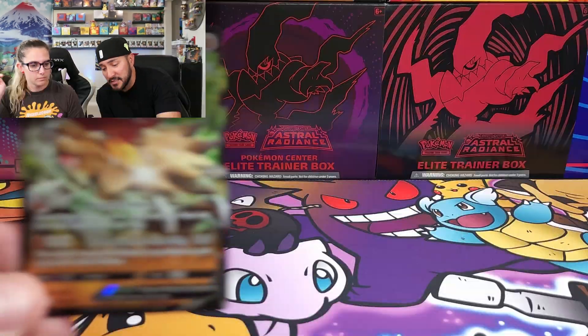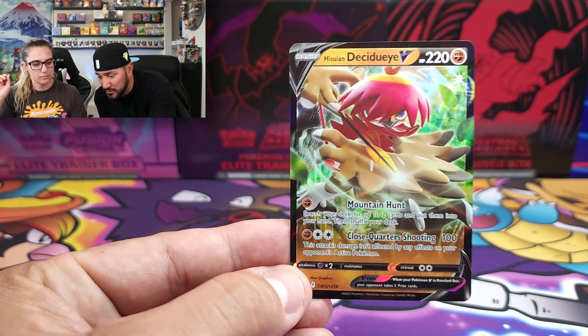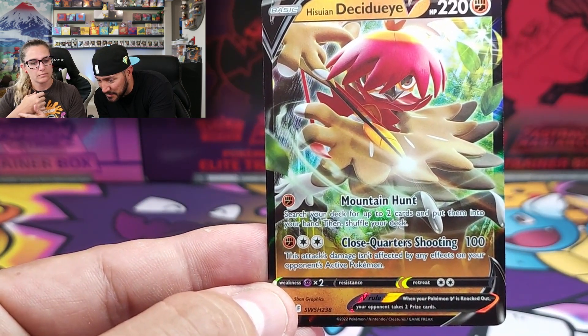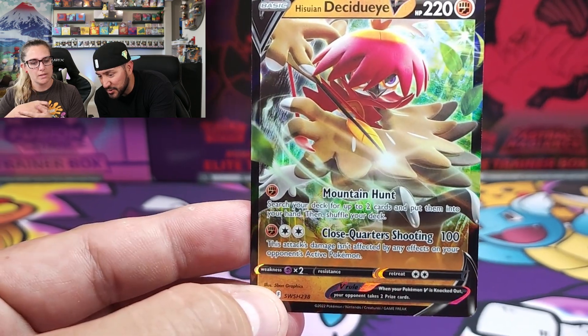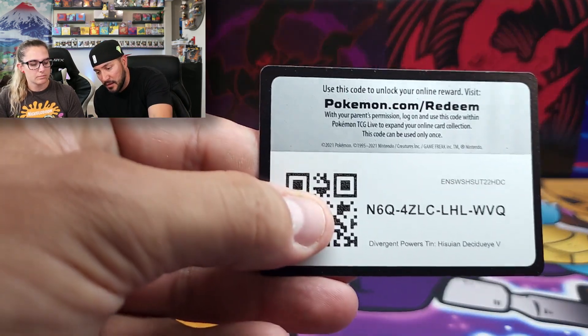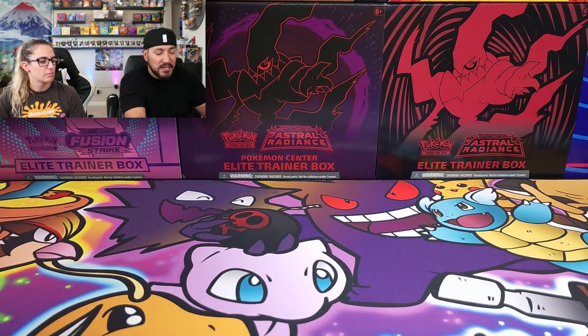So without further ado, let's get right into it. We'll start with Decidueye - there's the promo card. Like I said, I don't think this has the same attacks as the one from Astral Radiance. There's Decidueye and the code card.